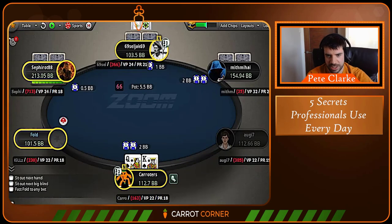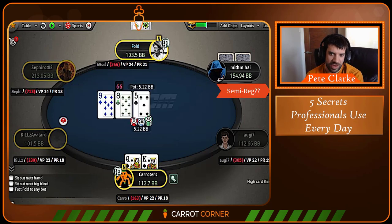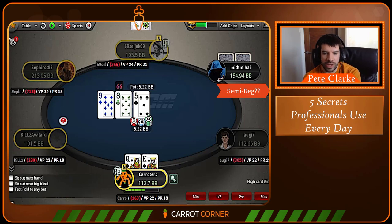We have king-queen suited in the cutoff and villain min-raises under the gun. I wasn't sure if this was a regular or recreational — I assumed something in between. King-queen as the cold caller — we want to bet this spot pretty often. Our range loves this board; we can get our bet frequency up to nearly 100%. It's basically the inverse of what normally happens in a single-raised pot where the raiser bets a lot and the caller checks a lot — here the raiser is getting destroyed, so I as the in-position caller am doing the lion's share of the betting.